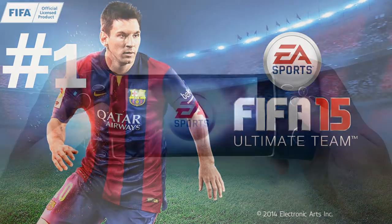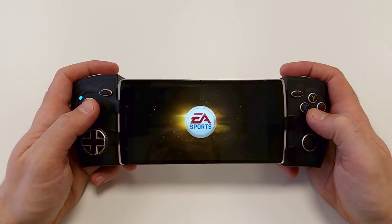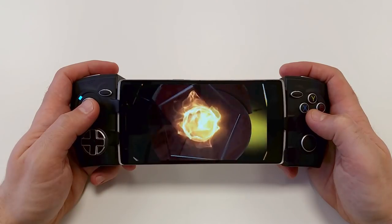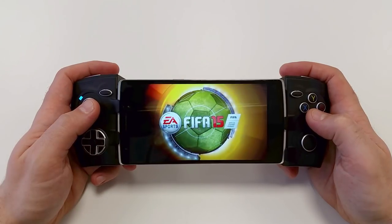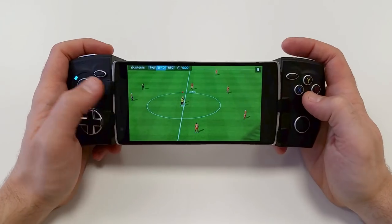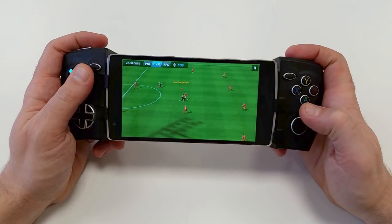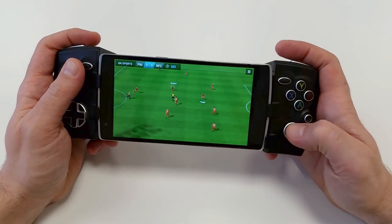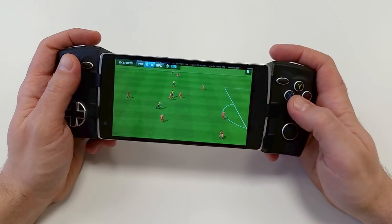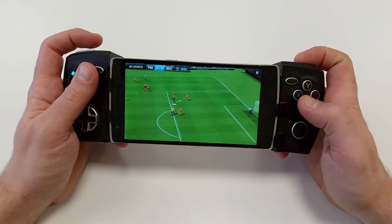FIFA 15 Ultimate Team is a soccer simulation game developed and published by Electronic Arts. It is the first game in the FIFA series to be fully licensed by the Premier League. FIFA 15 Ultimate Team allows you to form a team of stars from all the major professional leagues. With great graphics, a complete line-up of players, and multiple ways to compete, this game offers everything you're looking for to test your skills against the best.